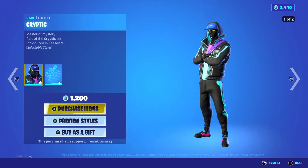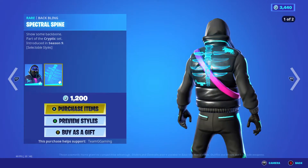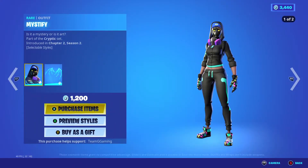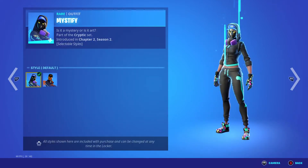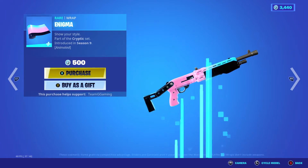Cryptic with the Backbling Spectral Spine. Mystified with the Backbling Skeletal Wings. Orange. The Enigma Wrap.